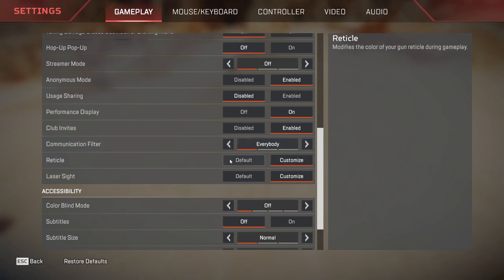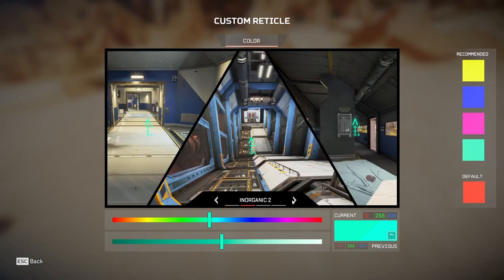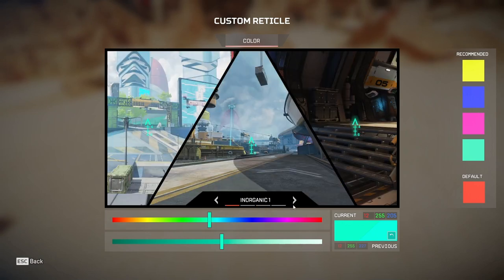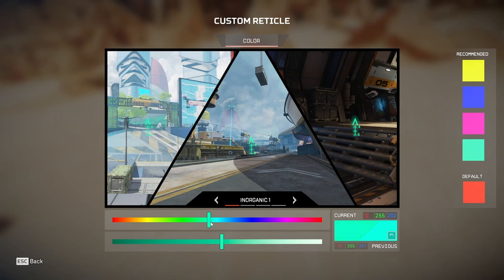For the reticle, you can customize it or use the default. You can change the color of the reticle. The best colors I think you should use are cyan, green, or yellow. These colors are complementary and can be easily seen at different terrain and different backgrounds. My cyan color is detectable everywhere, so that is the color you should choose. Previously I was rocking red which is also pretty good, but at some points it's not detectable. So I changed mine to cyan.